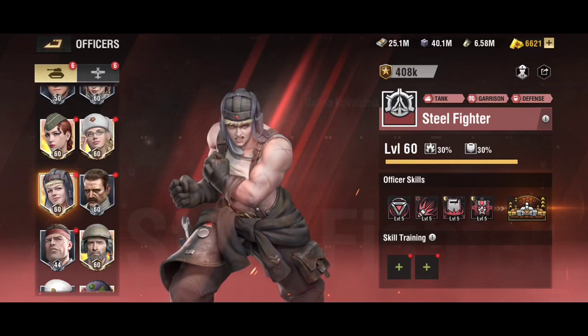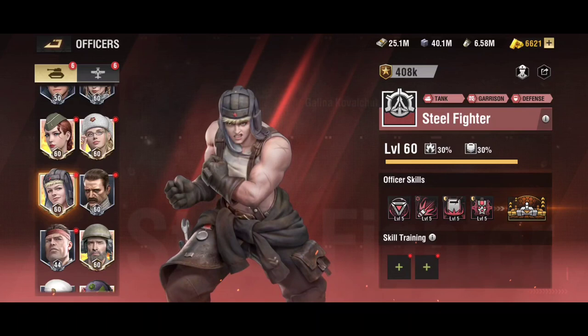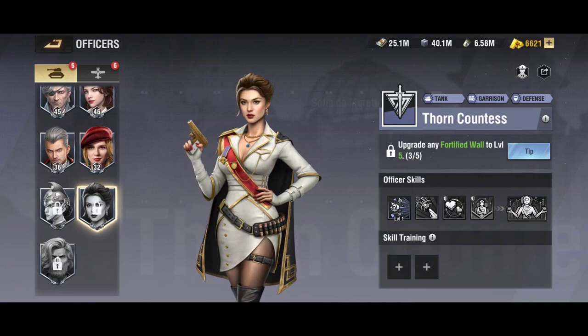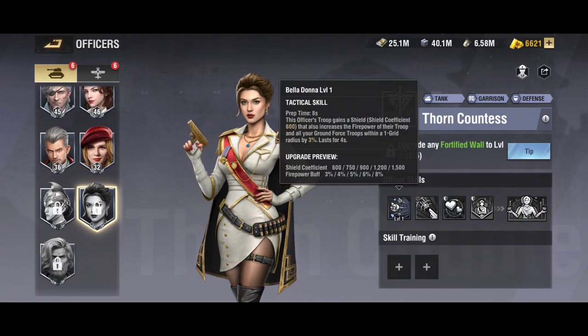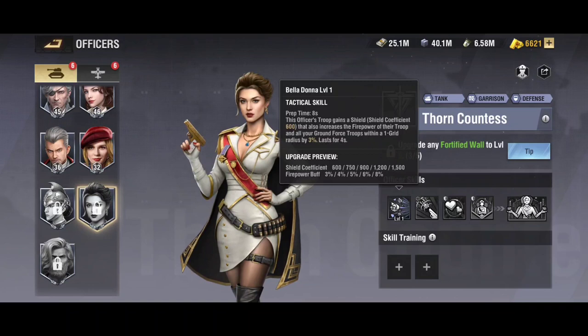When Steel Fighter is awakened paired with Spanner, she gives you 30% damage resist against officer skills on base and provides a 2,000 shield coefficient, which is huge. Her other skills are all meant for defense, so they're all very valuable. When you hit 300 days, you get Thorn Countess, who is a very solid and very defensive officer similar to Steel Fighter. However, she has officer skill damage reduction on the unit, which makes her more potent in that sense.